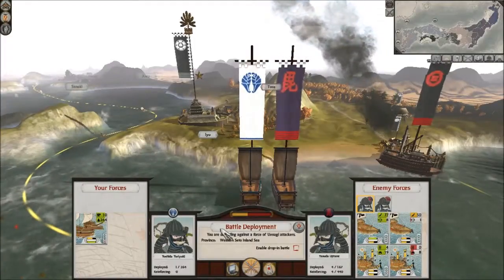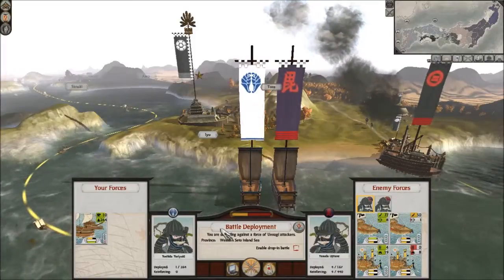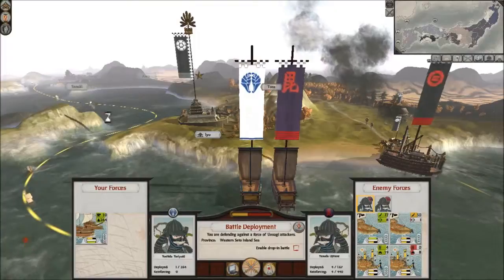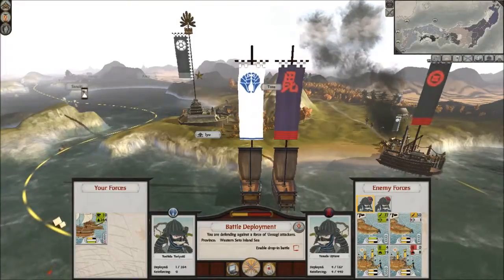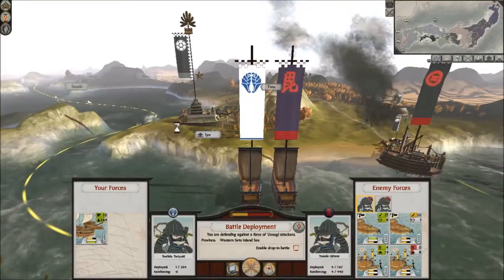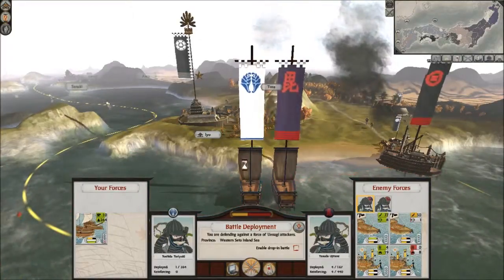Hello everyone and welcome back to part 16 of the Otomo Clan campaign for Total War Shogun 2. In the last episode we continued to capture more territory and we're now literally right next door to Kyoto. Hopefully I'm going to see if I've taken that out this episode and we'll have the first Christian Daimyo.